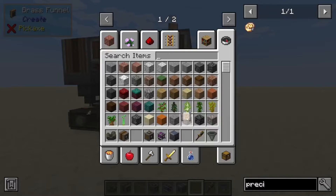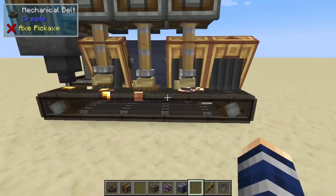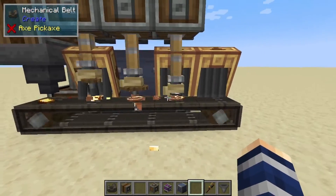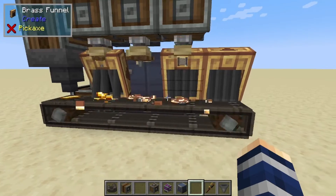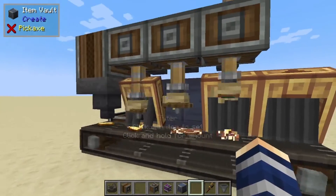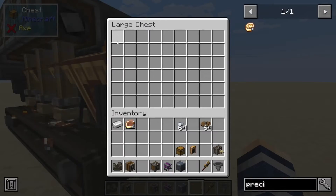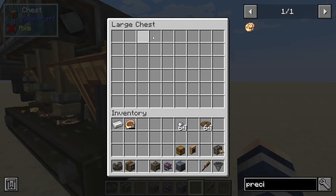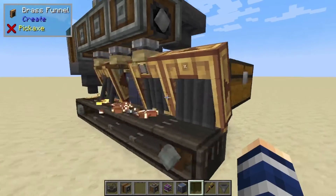Now whenever one of these is completed, or breaks — sometimes these only have an 80% chance of actually creating their item — when they break the items aren't going to start cycling through and get all clogged up with extra gears and iron and other things. So anything that is broken is going to get dumped in here, and also your completed precision mechanisms.